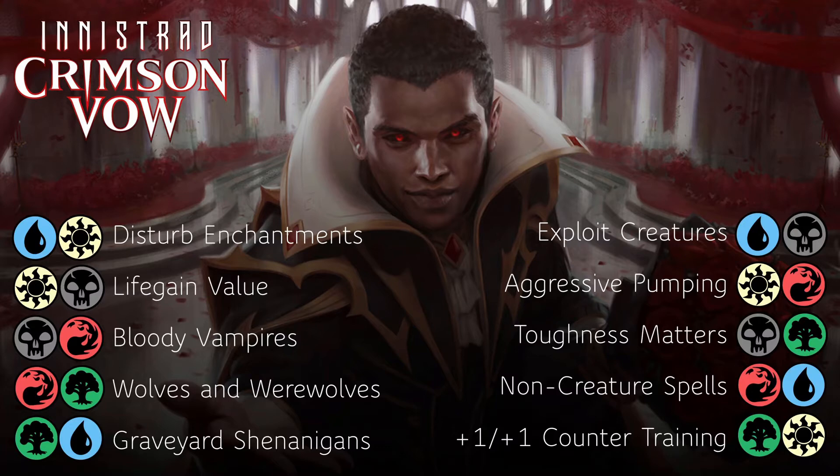In blue-white we've got Disturb returning. This time the flip side is going to be enchantment auras rather than flying creatures, which sounds like a downside — and that's probably because it is, but we'll see how it goes. Black-white life gain value is different to the sacrifice archetype previously, so we're going to be gaining life, hopefully drawing some cards and getting additional value from gaining life, plus one plus one counters, etc. Bloody Vampires is black and red, returning with more focus on the introduction of the blood artifact tokens. I think that's going to be pretty powerful, especially in limited, to smooth out your draws, so expect that archetype to be decent.